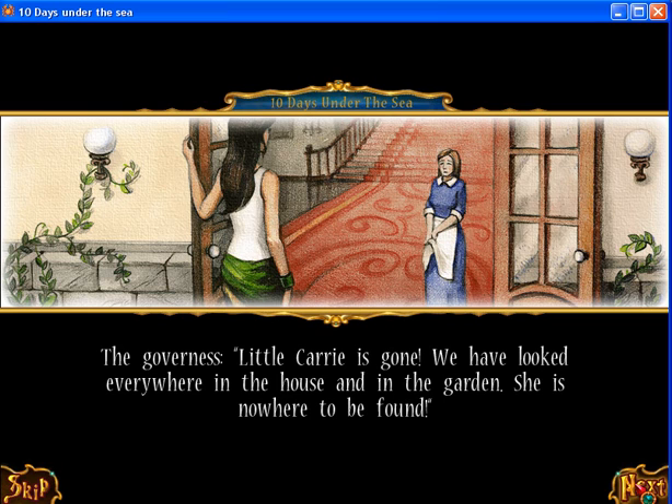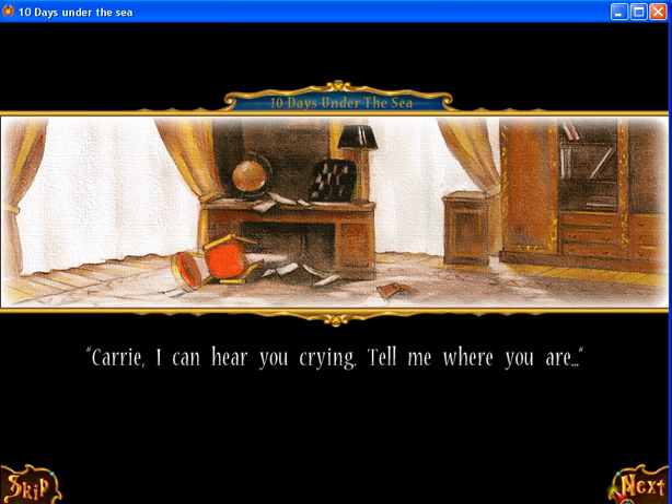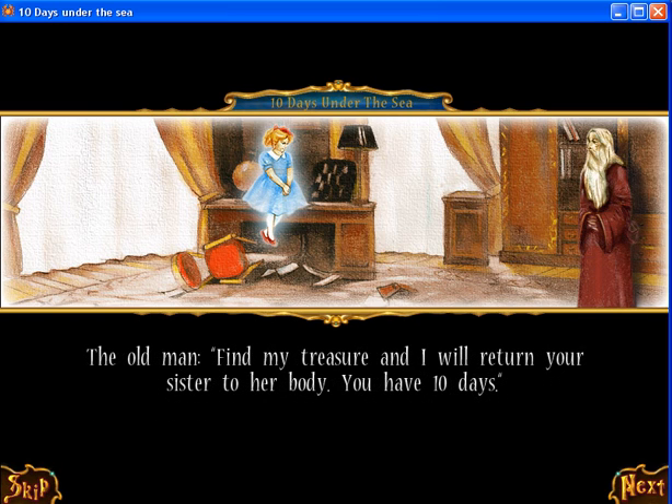The governess, little Caddy is gone. We have to look everywhere in the house and the garden. She is nowhere to be found. I can hear you crying — tell me where you are. He magically trapped my body in this training dimension. I can only be released if I find some treasure he lost. Find my treasure and I will return your sister to your body. You have 10 days.